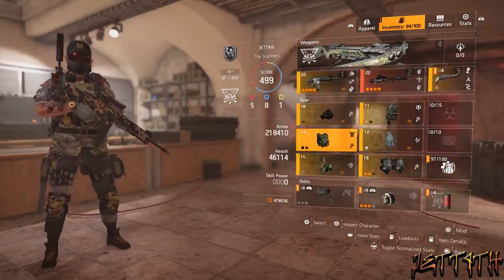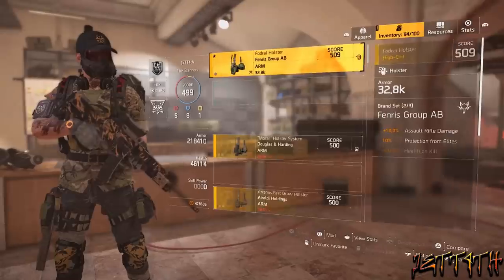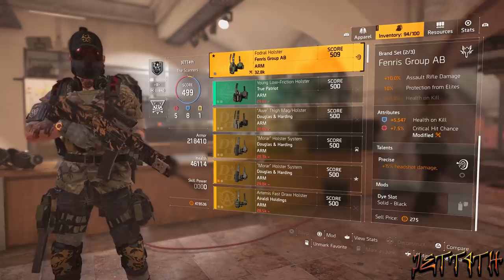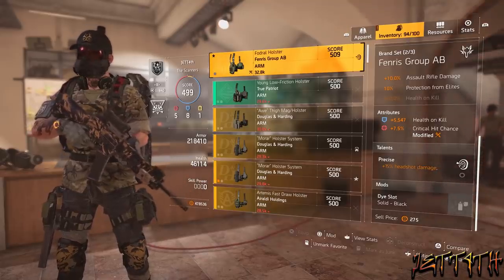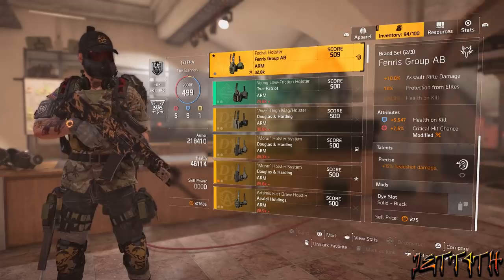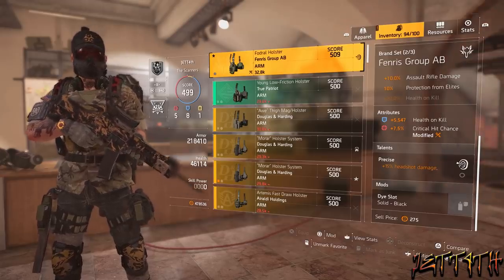For my holster, I'm also running a Fenris, which gives me the 10% assault rifle damage and an extra 10% protection from elites. This has Precise — plus 15% headshot damage — and some health and some crit hit chance. Precise is also safe from the nerf wagon.